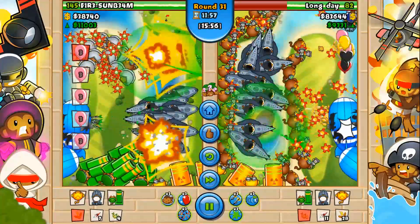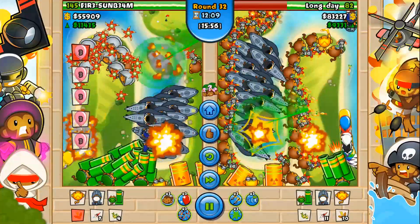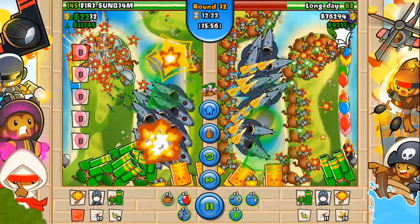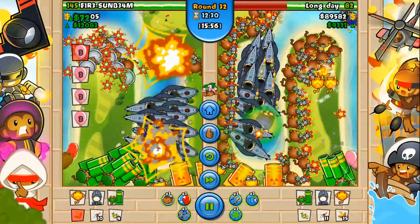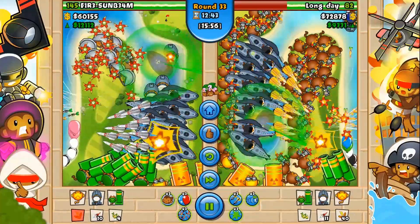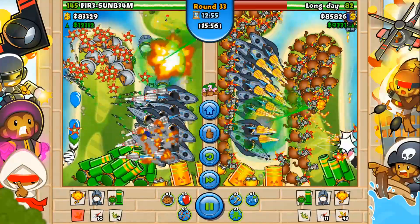We're getting pretty close to round 32, so I'm thinking about a rush, but as I said before I'm mainly going to wait for him to rush me first - and then if he does, I'll rush him back. That was the plan. Looking at LongDay's screen, he's just going all out with these bionic boomerangs - it's kind of funny. All these abilities on the bionic boomerangs is kind of crazy, all those boomerangs just flying throughout the screen. I was actually pretty surprised that he didn't rush me, and then he does go ahead and rush me as soon as I said that.